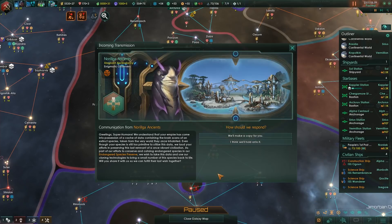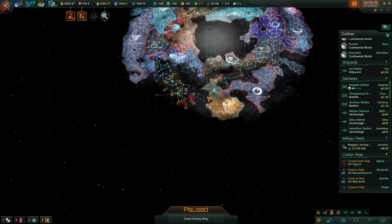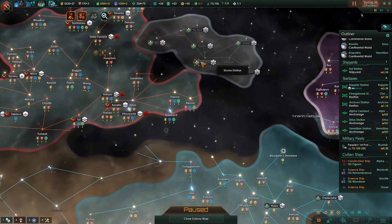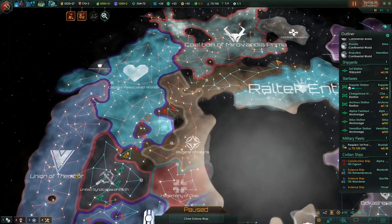The Norilga ancients understand that our empire has come into possession of a cache of data containing the brain scans of an extinct species taken from the very world they once inhabited. Even though our species is still too primitive to utilize this data, they laud our efforts in preserving this last remnant. They'd like to use it in their cloning technology to bring a small number of the species back to life - we'll make a copy for them. And they've opened their borders to us, which is cool - they were mad at us before because we wouldn't give them one of our pops.